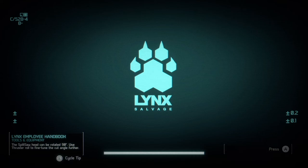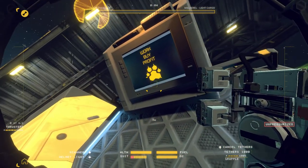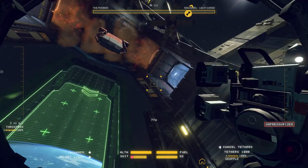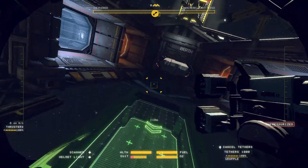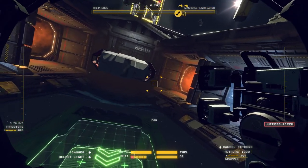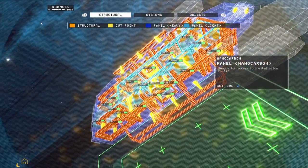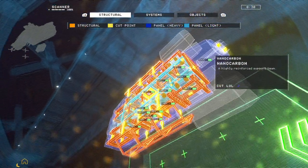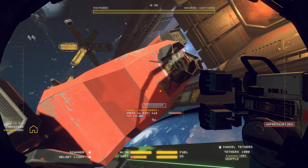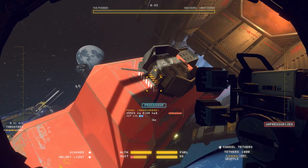Look at how big some of these bad boys get. Let's just do the light cargo — a small boy to get started. I would just want to cut everything up. This is our first real ship. The yellow points are points where I can cut. Orange is structural. Right here is the engine — this is going to be dangerous. I don't know if I trust myself, but we're going to try.